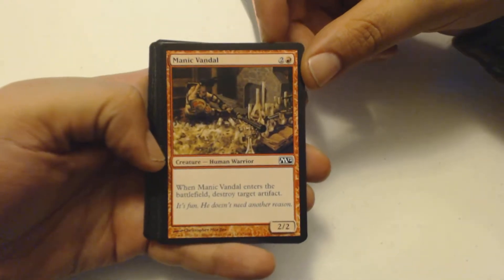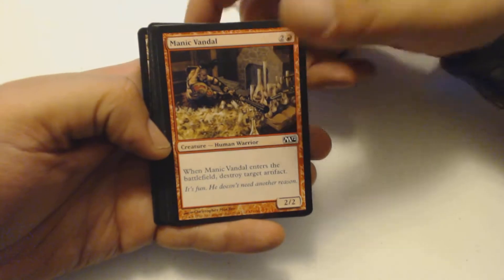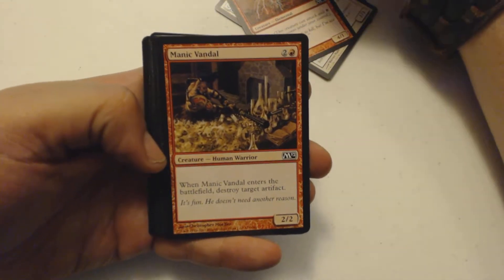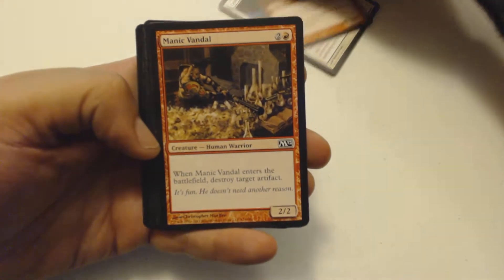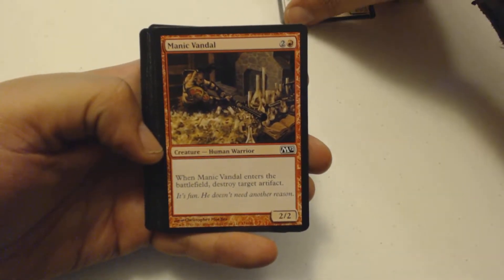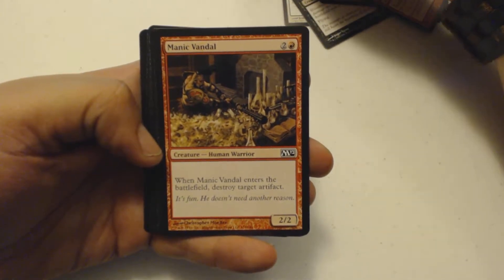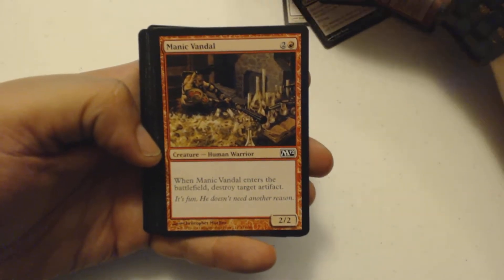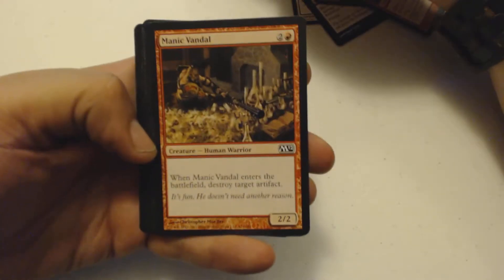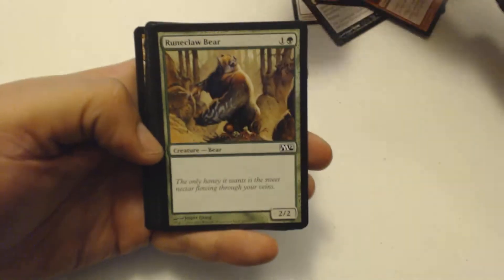He's not a fun guy to invite over for dinner. Manic Vandal — also, don't invite him to dinner. He just shows up with a baseball bat, even though judging by the time that this stuff came out, it seems medieval, mythological times, like Bronze Age or Dark Age — don't think they invented baseball bats yet. Maybe it's just some kind of a cudgel, perhaps. But he's going to break your plates, so don't invite him over for dinner.